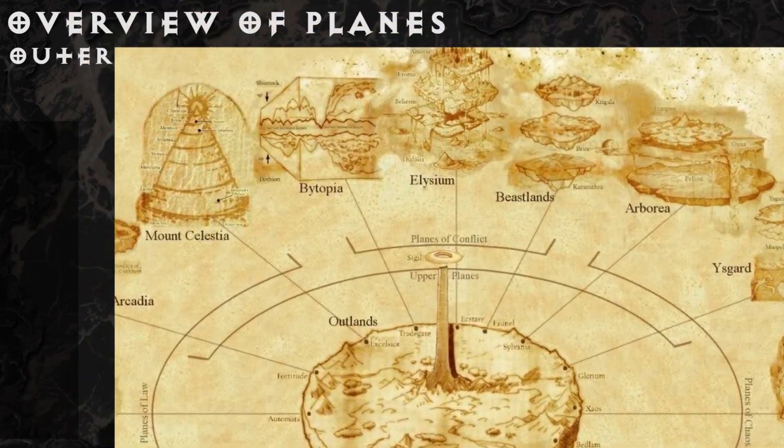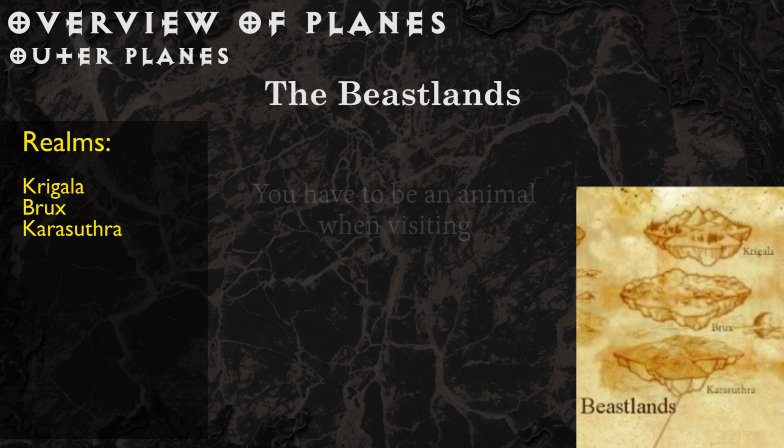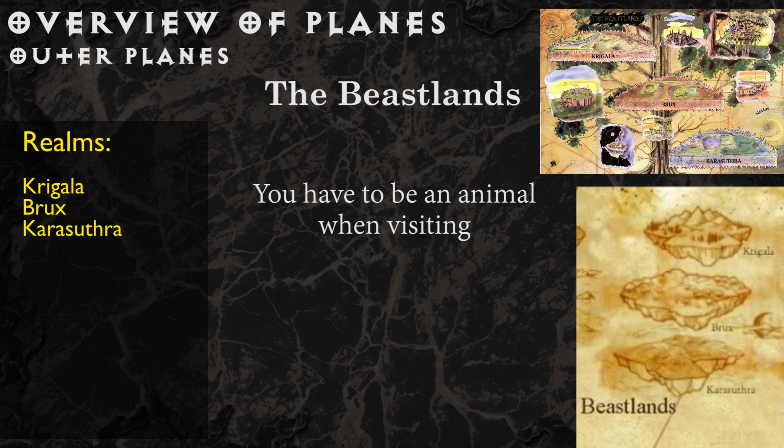The Beastlands is a plane not only rich with wild animals — when you visit, your petitioner form must be an animal. There are no towns, cities, or settlements, but vast veldt, jungle, swamp, plains, and forest abound. The three realms are Krigala, where it is always noon, sunny, and hot; Brux, where it is always dawn, cool, and misty; and Karasuthra, a land of nature in perpetual night.